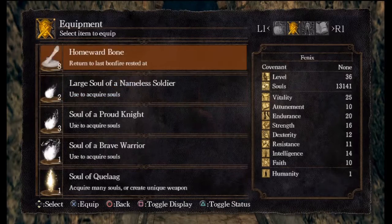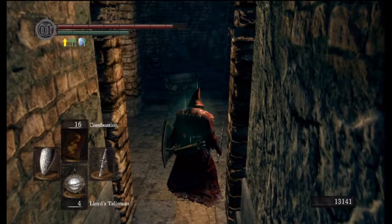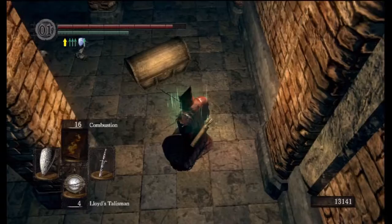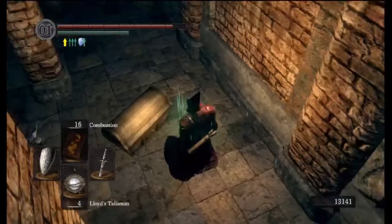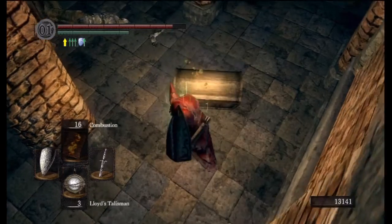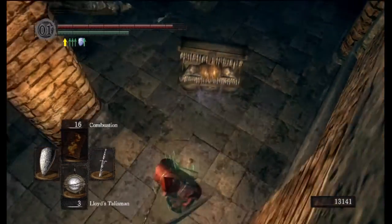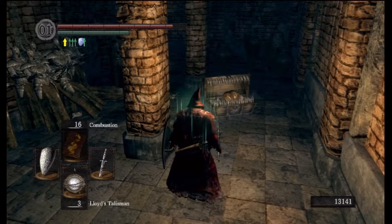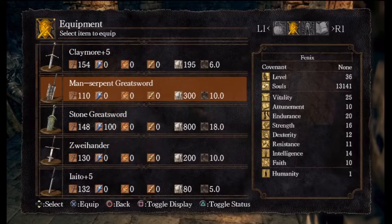Let's grab an item here. From this point on, if you find a treasure chest, you should not just open it — you should be wary. I know you look at this and you're like, hey, this is just a treasure chest, there's nothing different about it. Well, if we throw a Lloyd's Talisman down, we realize that it's an item. The Lloyd's Talisman causes these — they're called mimics, mimic chests — to open up.